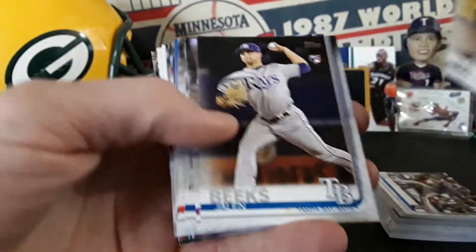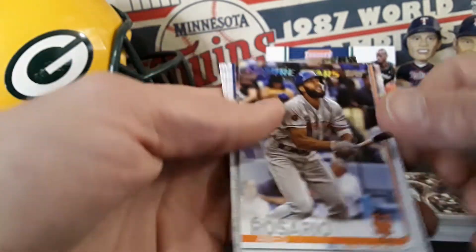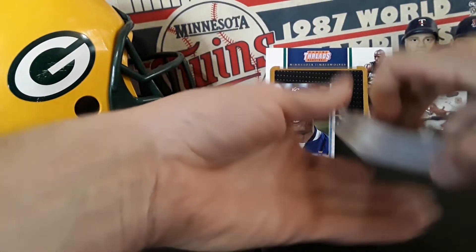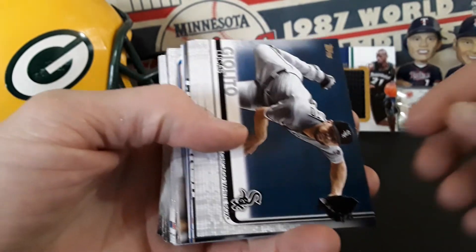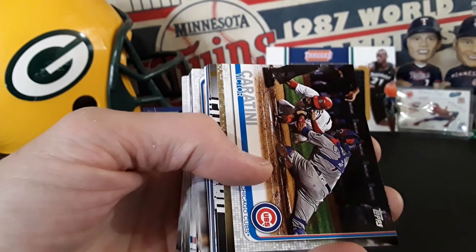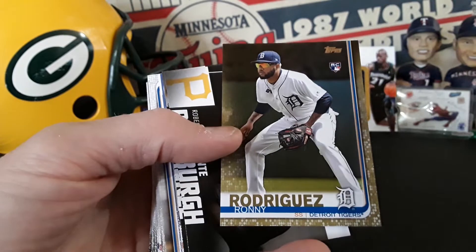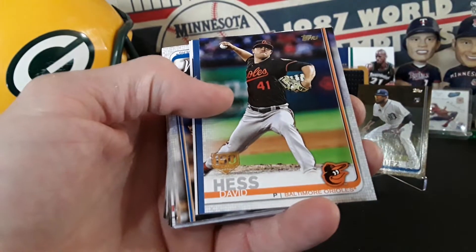Let's go — top flip, we do go future stars. Rosario future. Christian Stewart. Sideways portion — maybe there'll be another Tatis. It's Giolito — strike a pose. And we got a gold! Come on, be a rookie — it is a rookie, not quite one we're looking for though: Ronnie Rodriguez. Gold rookie, can't complain. And we got a 150 stamp of David Hess.